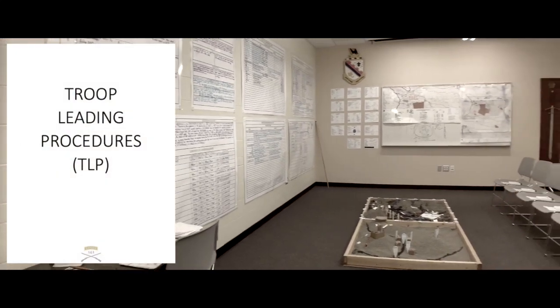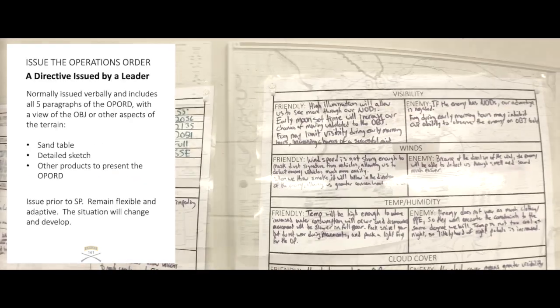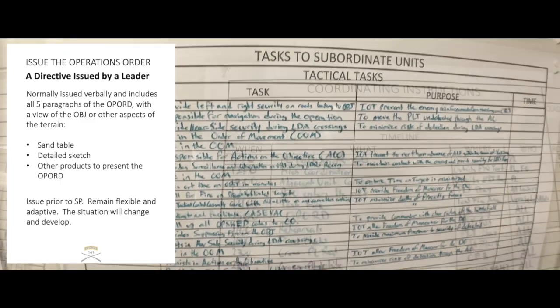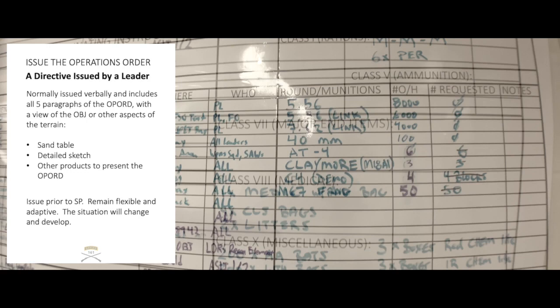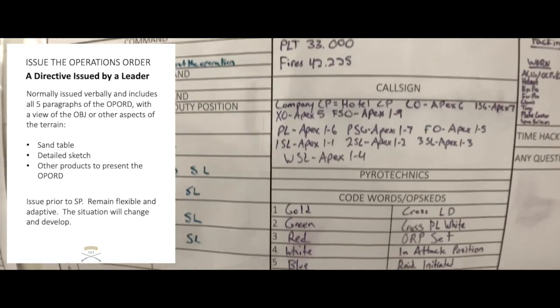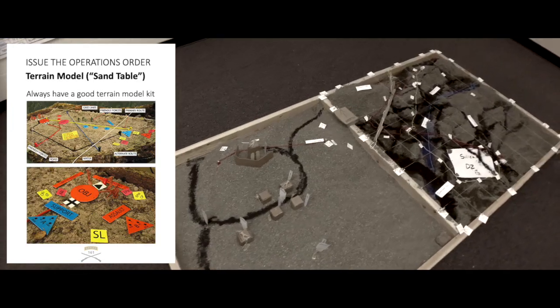Now that the Leader has completed his plan, he is ready to issue the Operations Order. For this Op Order, the Leader has continued to utilize a Planning Bay technique, modeled after those used in Ranger School. These visual aids follow the five-paragraph Op Order format. Key pieces of information are displayed on boards as visual aids during the brief. Typically, Op Orders are issued verbally.